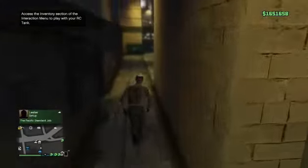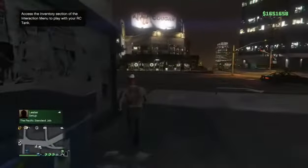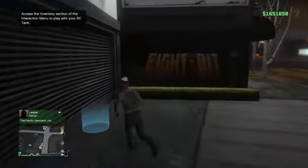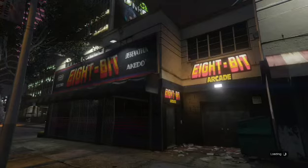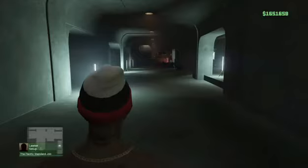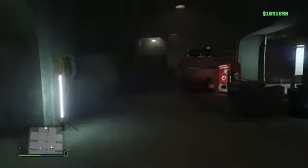Once you've done that, it'll spawn you right by your arcade. You can either go to the front entrance or through your garage. I'm gonna go to my garage. Make sure you've got the free Elegies inside this garage - those are the cars we're going to be duping over. Once we're in here, you want to make your way up the stairs.